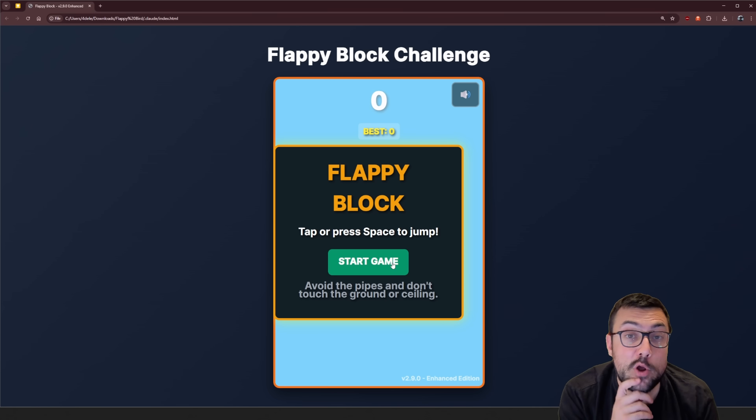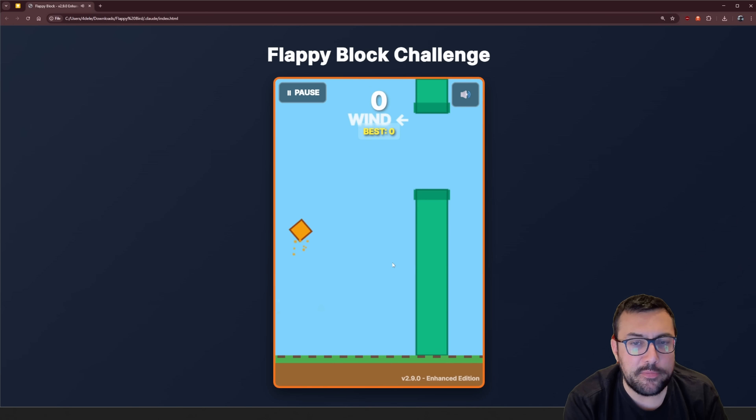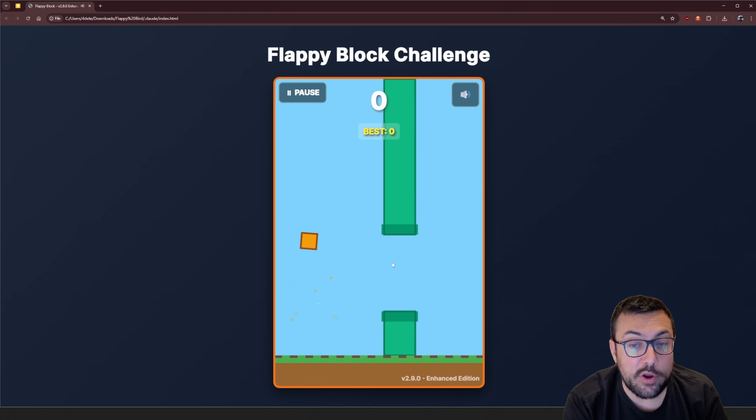That's when Gemini said no, it had enough — not doing more than 14. Claude Code at iteration 15 added mobile responsiveness, improved visual effects with better animations, pause functionality, and a sound toggle for controls. The game looks like this — the high score system seems to have disappeared, and the pipes are a little bit glitchy. But this is iteration 15 and we can see the progress we are making.